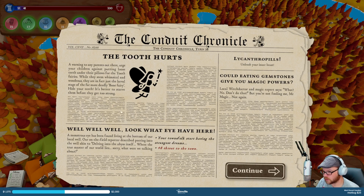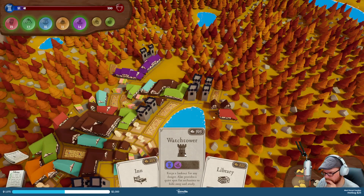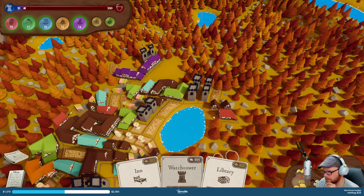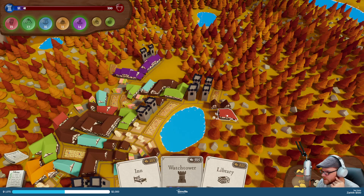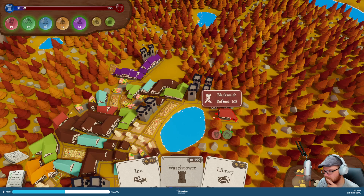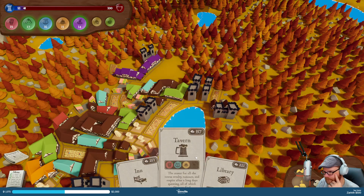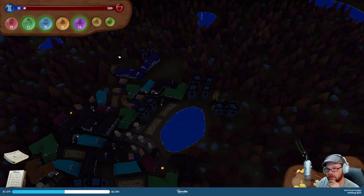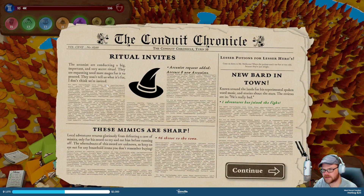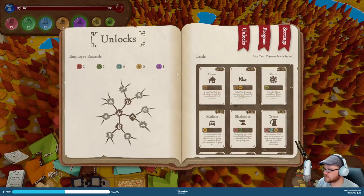The monstrous eye has been found living at the bottom of our local well — we saw them before. We lost eight threats. Need a watchtower — probably the most important thing. And some housing — I don't have housing or food, so that's gonna be an issue. Watchtower. Arcanist requests I attract eight new arcanists — what does it mean?